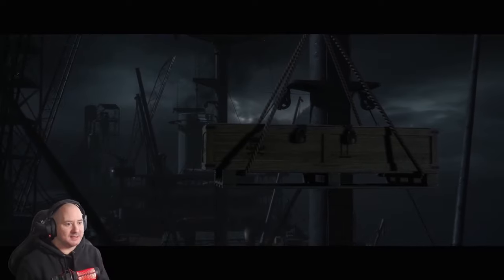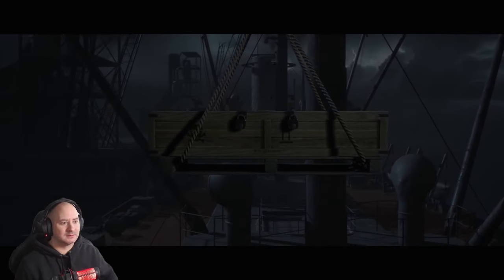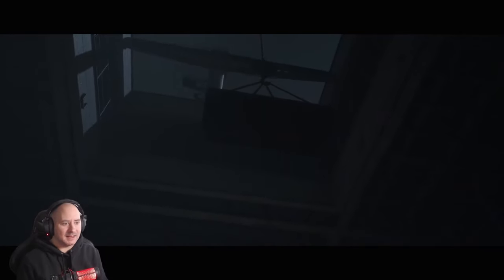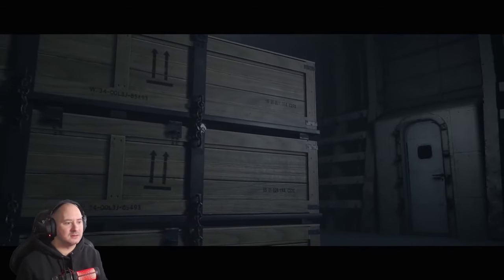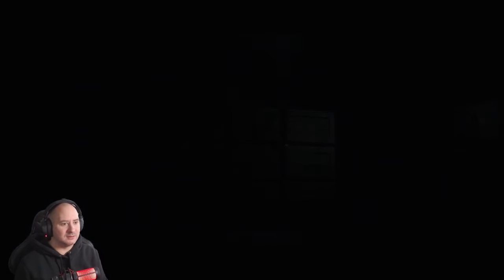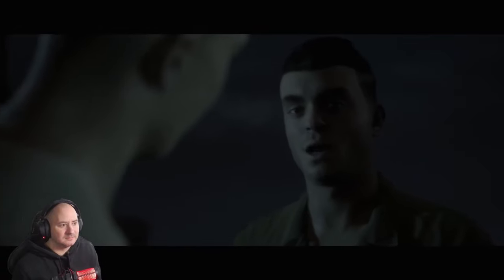It's gonna be something bad on one of these crates. That had like a skull and crossbones on there - that doesn't look nice, it looks pretty bad actually. It's kind of creepy and nothing's even happened yet. The serial numbers - US 01-028-08, or is that a 9? They all look like they've got something toxic. You'd expect it to be yellow or red.